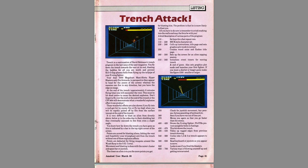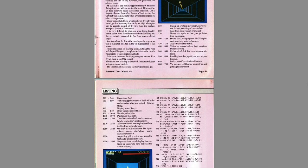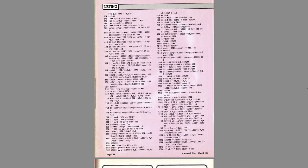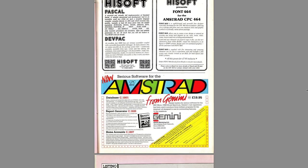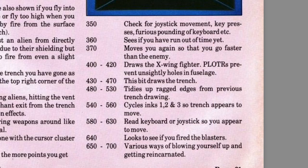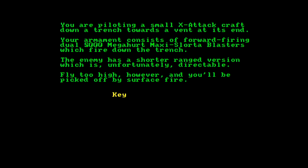Trench — another early one from Amstrad Computer User, one I had as a kid on the discs my dad's mate David gave us. You've got to fly down the trench, and six minutes in you will encounter an event that you must hit dead centre. There's a nice description in the listing telling you what different bits of the code are actually doing — for example, line 350 checks for joystick movements, line 370 moves you around, lines 1750 to 1780 do the drawing for when you hit the enemy. It's an 8K type-in.